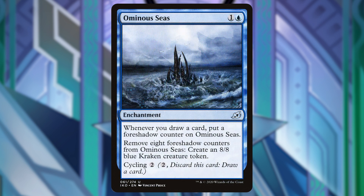Next is Ominous Seize. I normally don't like this card, but we're going for different types of counters, so for 1 and a blue it's an enchantment. Whenever you draw a card, put a shadow counter on this, and we can remove 8 to create an 8/8 blue crackling creature token. What's nice is that we don't have to sacrifice this — we can keep it, or if we need to, we can cycle it for 2 when it's in our hand.